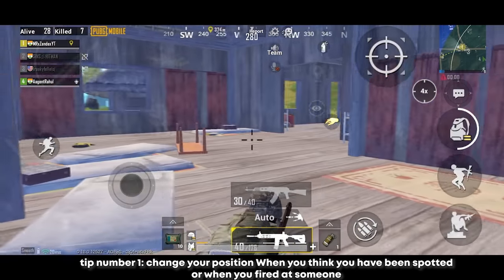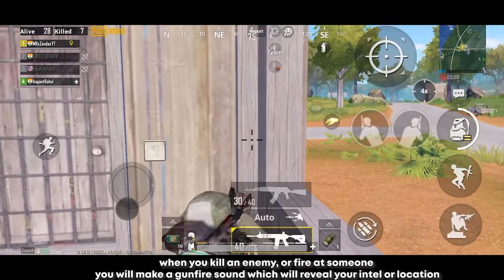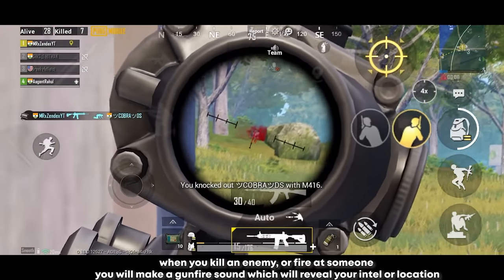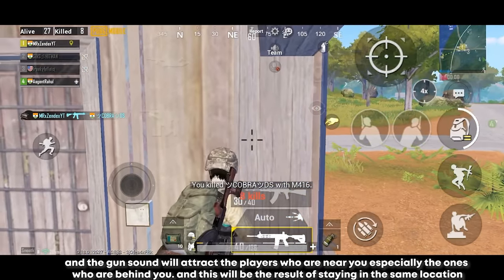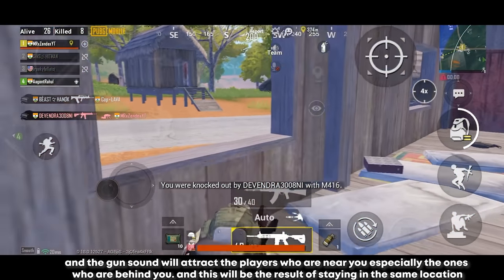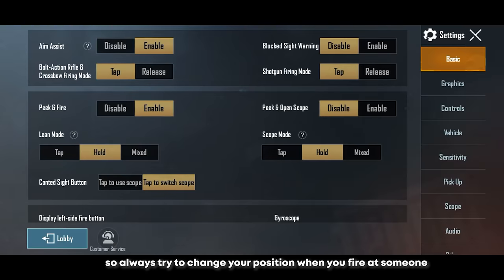Change your position when you think you have been spotted or when you fired at someone. When you kill an enemy or fire at someone, you will make a gunfire sound which will reveal your location. The gun sound will attract players who are near you, especially the ones who are behind you. So always try to change your position when you fire at someone.